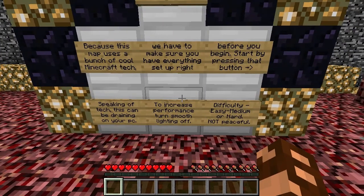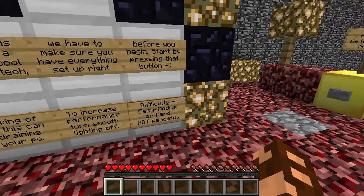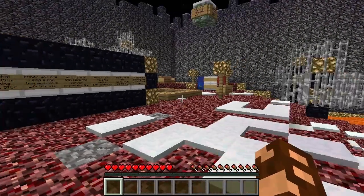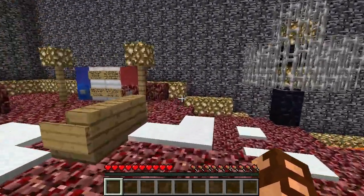Speaking of tech, this can be draining on your PC. To increase performance, turn smooth lighting off. Difficult, easy, medium, or hard - not peaceful. We are set to normal. And I'll keep my settings up. If it starts to stutter, we'll turn our settings down.